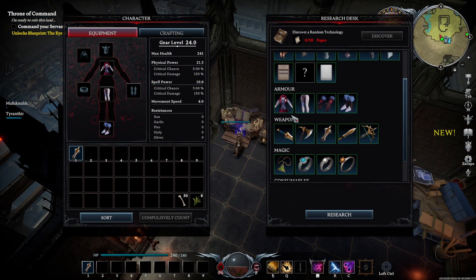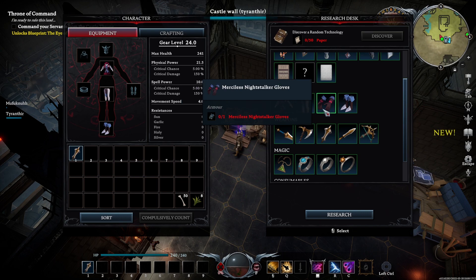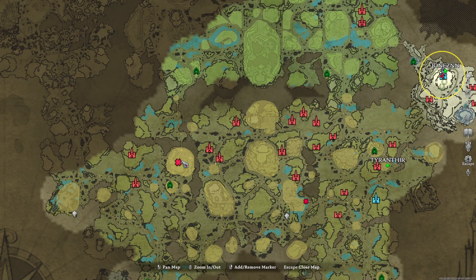Now unless you are playing on a full loot PvP server, you won't randomly find these crafted Merciless Night Stalker armor pieces. You will only find books for these items, then you will need to add them to your research table and craft them yourself.